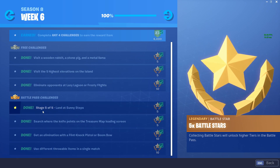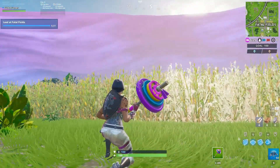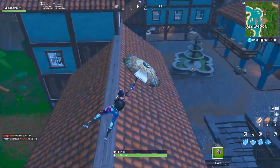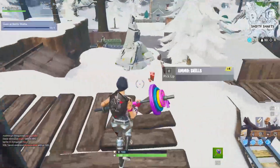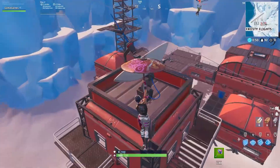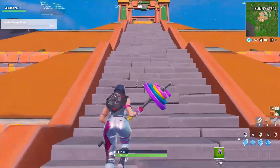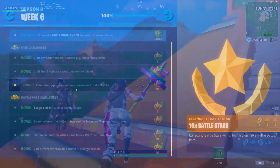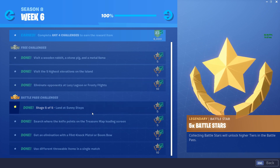For the first battle pass staged challenge, you have to land at five different locations across five stages: Fatal Fields for stage one, Lazy Lagoon for stage two, Shifty Shafts for stage three, Frosty Flights for stage four — where you can also get your three kills if needed — and Sunny Steps for stage five. It's extremely easy, just land at each one.